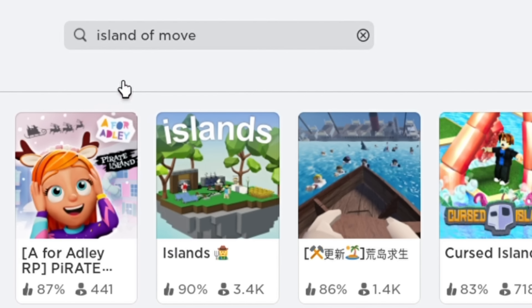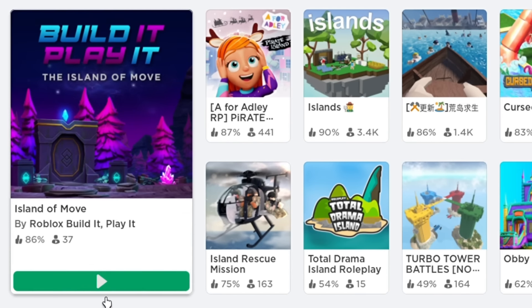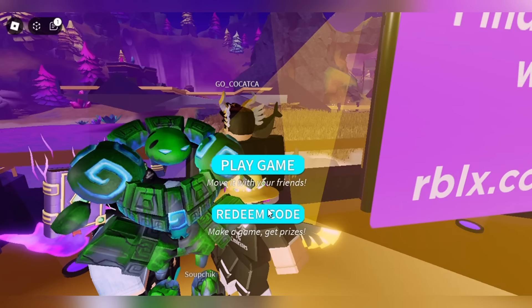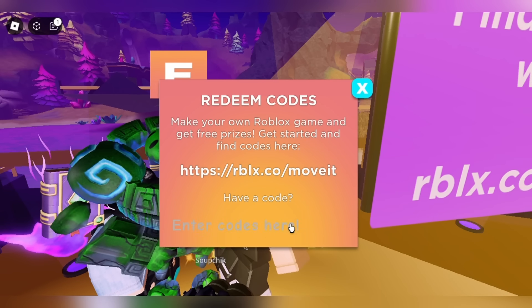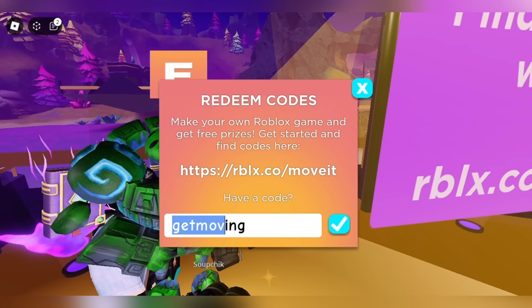For a solid first black item, search up the game Island of Move - it should be the first one to pop up. In the game, just walk up to the platform where it says 'play it' and press click to interact, then press 'redeem code'. The first code you can redeem for some free items.